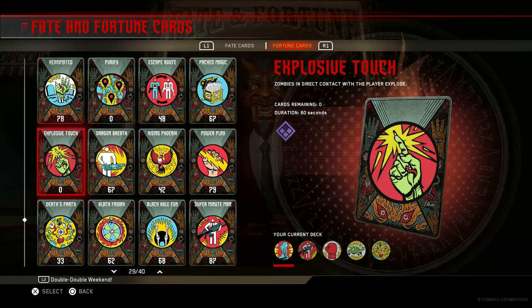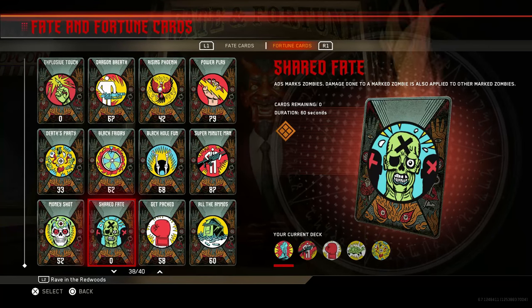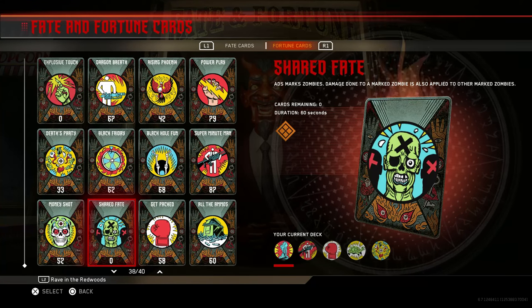The next one is Explosive Touch — zombies in direct contact with the player explode. It's kind of like the one where they turn into fire, so basically they just explode if they hit you.